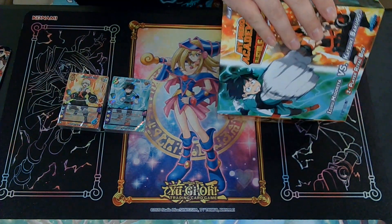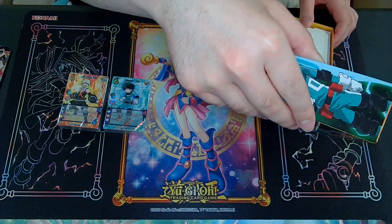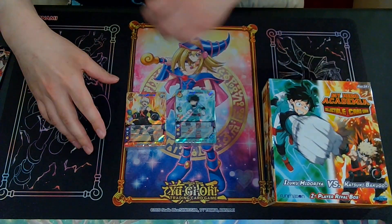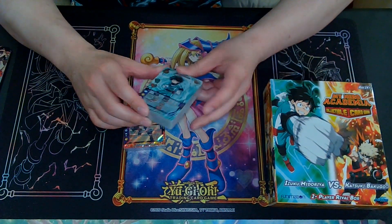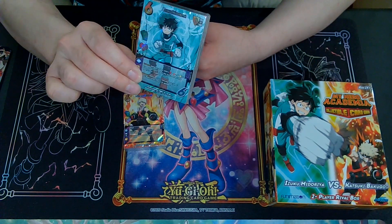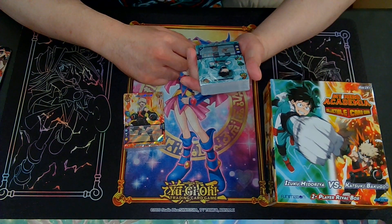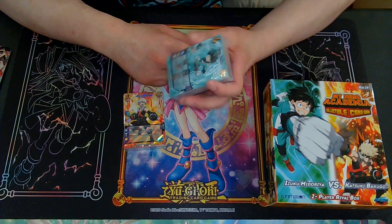You get a playmat and all that in here. So you got two decks. Comes with an Izuku Midoriya deck — character one, Deku. He's on the Good, Life, and Order symbols.